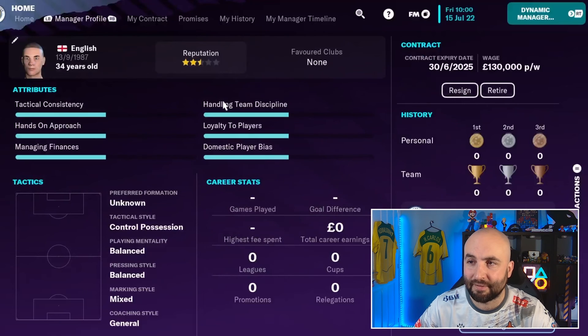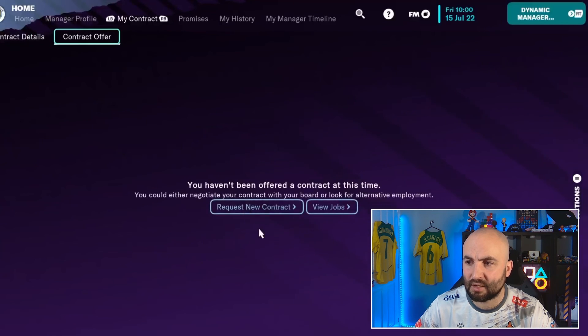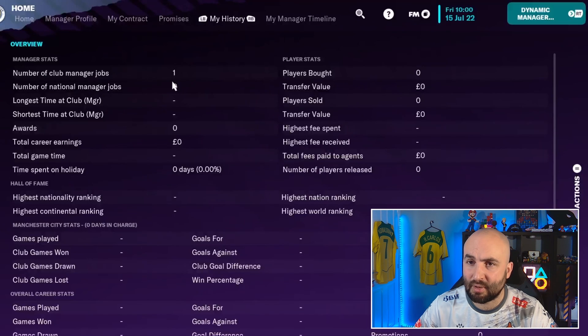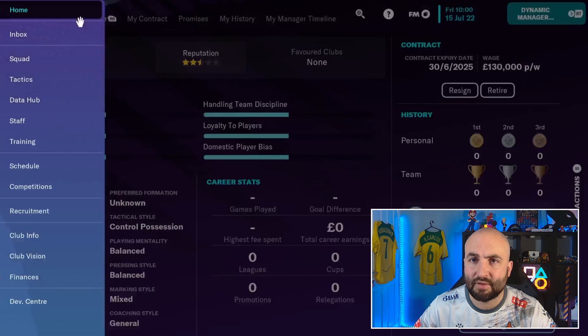Your attributes are more managed by how you play the game than affecting it. You can also resign or retire if you've had enough. Your contract tab shows how much you're being paid, and when you want a new contract you come here to request one in the second tab. Promises you've made to the board or players will appear here too. The history tab shows your managerial timeline — just a nice bit of information as you fill it out over time.